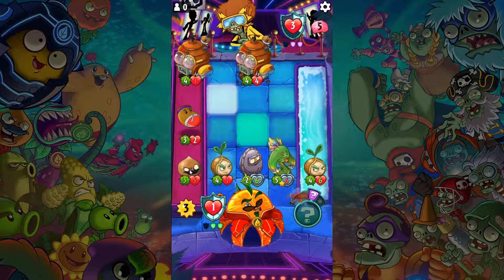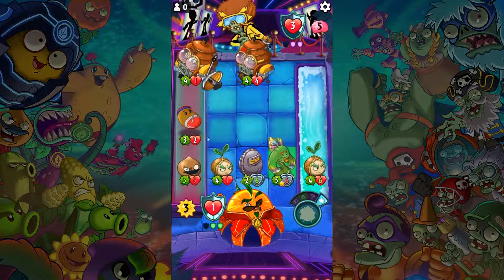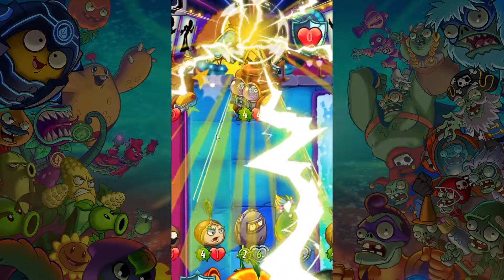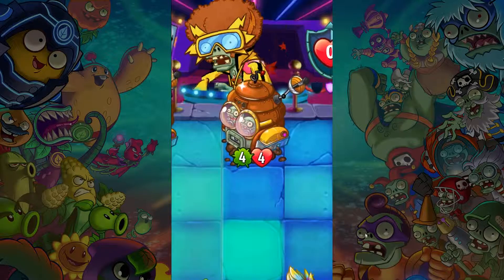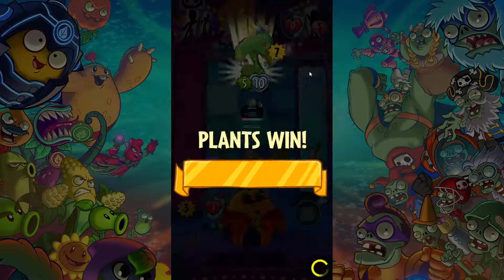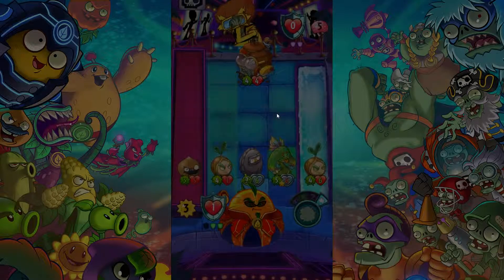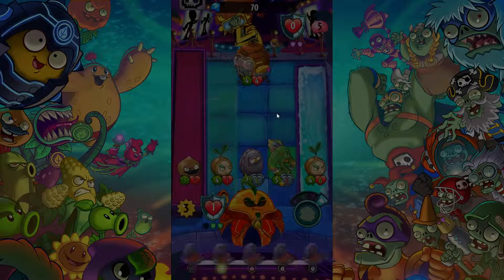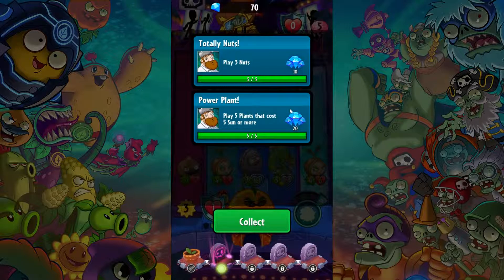I forgot — the Water Chestnut also has a team-up ability. This character — the Soul Patch — is a freaking incredible card. There we go. Two quests in one match. I like it.